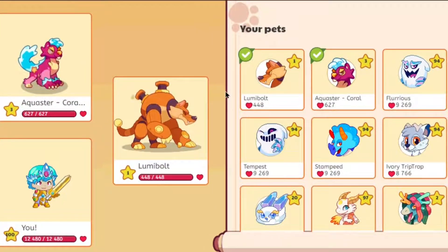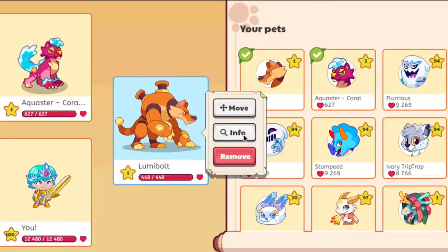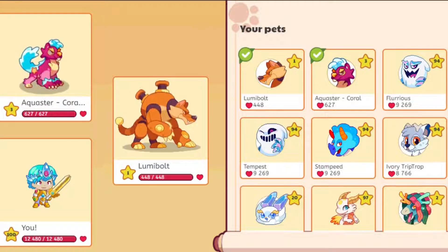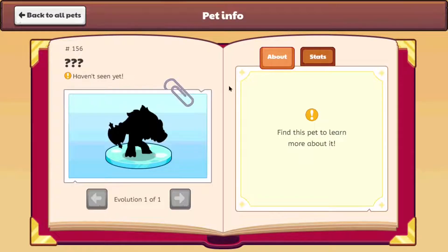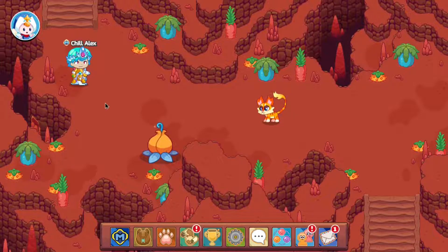As you can see, this is the Lumen Bot. At level 1, it has 448 hearts, the same as the Aquastar Coral. On top of that, it's an electric type pet, and it's just a little bit of a redesign of the Lumenite — a robotic version of it. And it still doesn't appear to be in the pet book. I guess this guy just doesn't exist in the pet book.